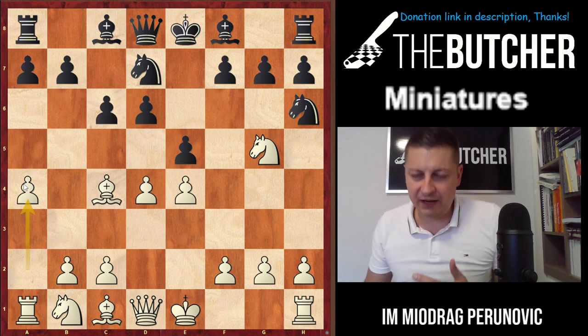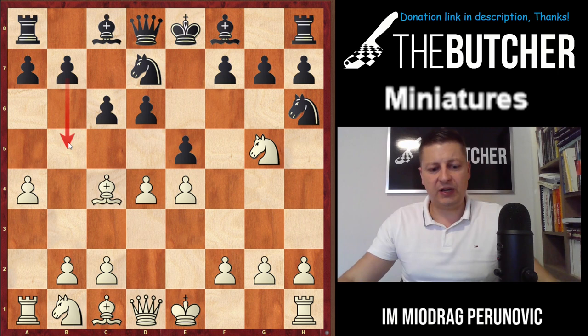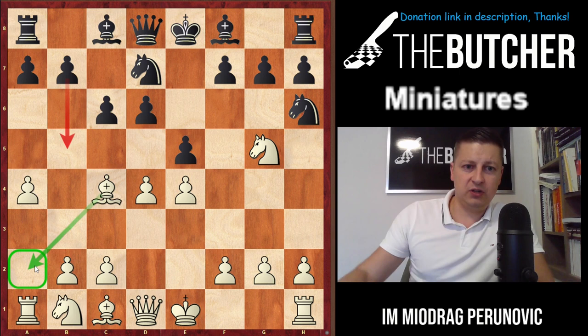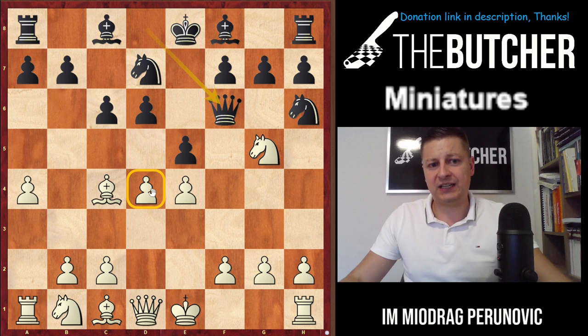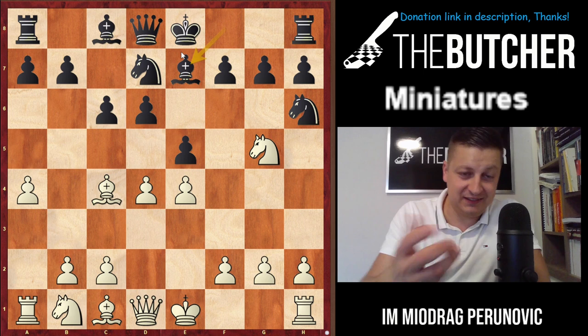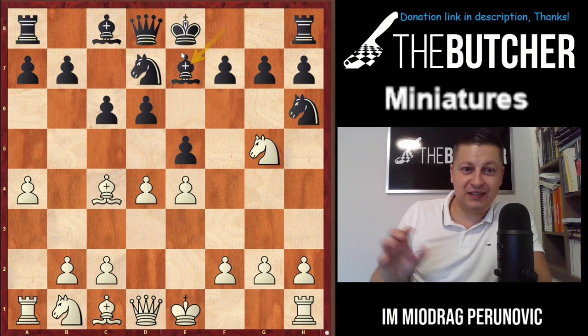Whenever I play a4 in my blitz games — I even played it in one tournament game — my opponents told me after the game they thought I played a4 to stop b5 or to have a shelter for the bishop on a2, which really happens in some Philidor games. I'll just tell you that the only move according to theory here is Qf6, attacking the pawn on d4. But what actually happened is most of these players played Be7.